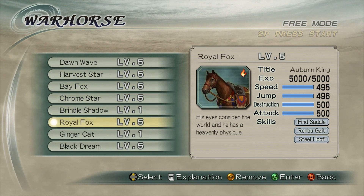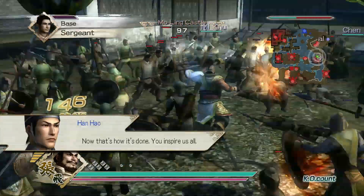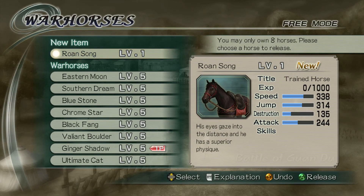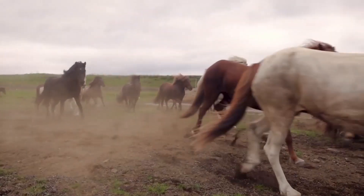Let's go over the basics together on how to unlock Lu Bu's famous horse in Dynasty Warriors 6. It's really simple — all you need to do is just play the game, and if you're lucky, you'll randomly get him from picking up a horse saddle in a battle. Or if you already have a horse with the Fine Saddle ability, you'll earn an additional horse in your post-battle report.